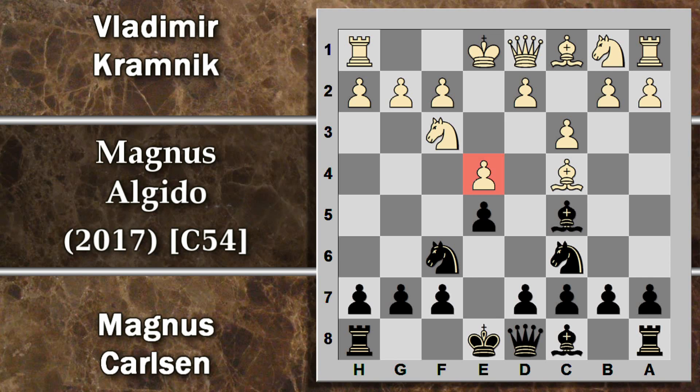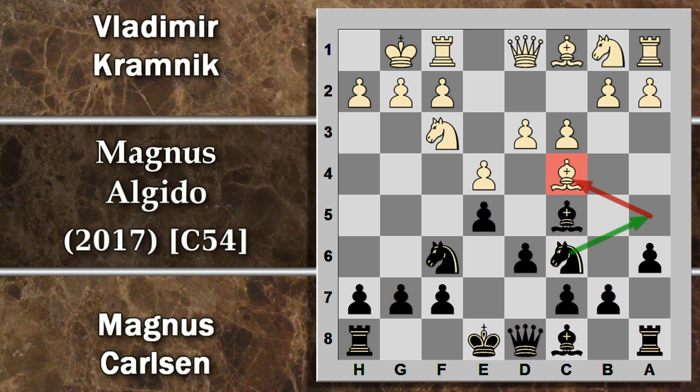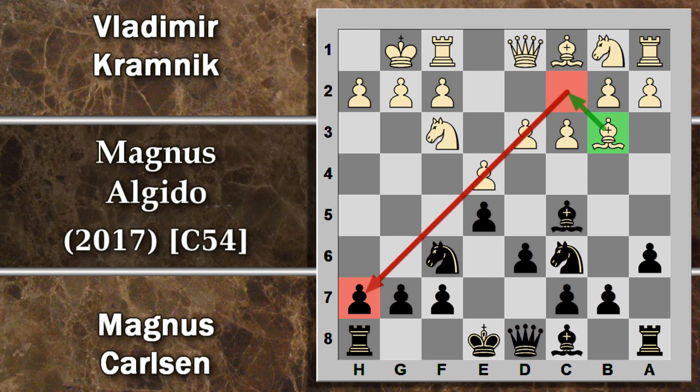Cavallo F6 risponde contrattaccando il pedone al centro. Kramnik sceglie di difendere con D3, che è la manovra più solida. Il problema è che ora la spinta C3 è meno utile. Si prosegue con D6, anche Carlsen gioca molto posizionale, spingendo il pedone per aprire la via all'alfiere. Arrocco corto e A6, manovra che serve a evitare che l'alfiere del bianco si possa dirigere in B5. Di solito il bianco gioca alfiere B3 per metterlo al sicuro in C2.